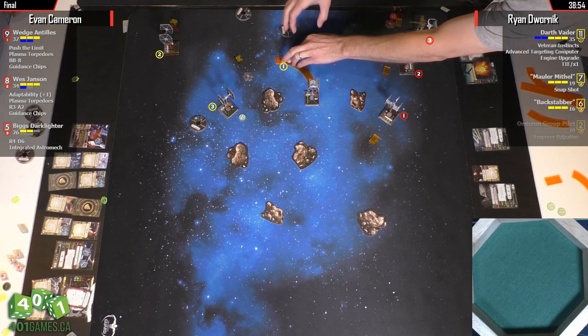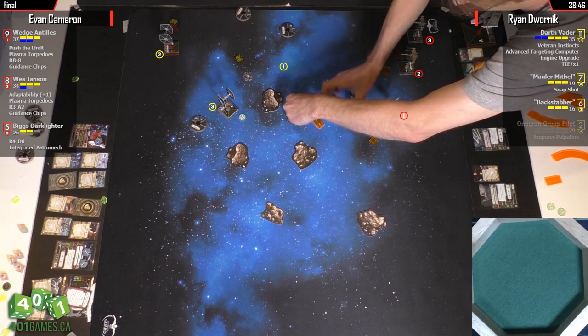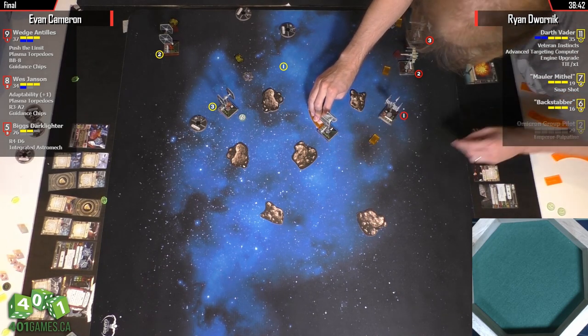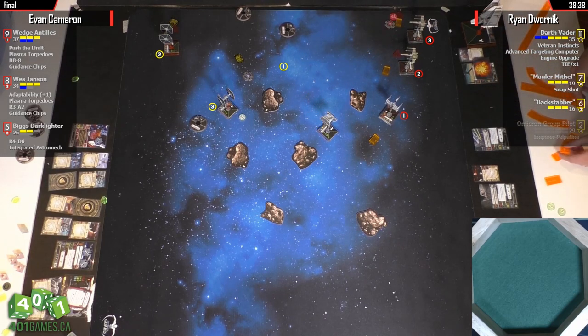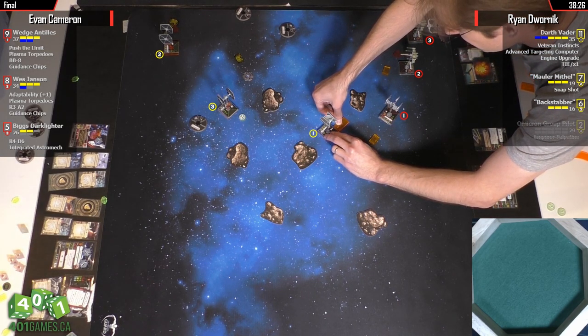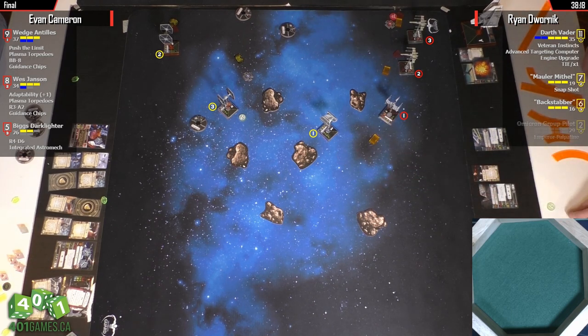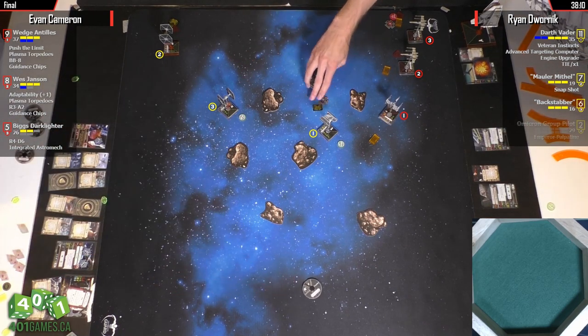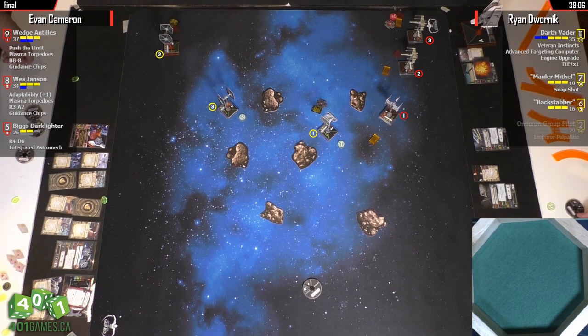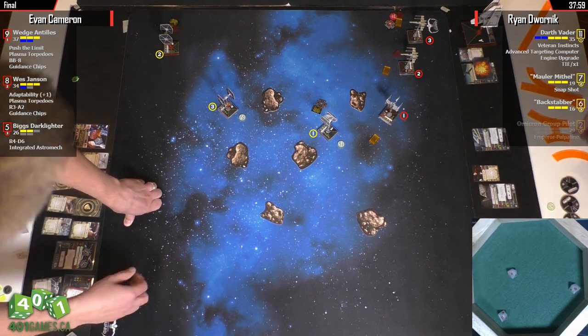Vader's turning out, and Wedge decided to turn rather than 4K — which is interesting. Vader was going after Wedge. Had Wedge 4K'd, they'd be face-to-face. Wedge did a hard two instead — an odd call. He doesn't get a shot this turn. Having Wes and Wedge both shoot on the same turn would have been worth it. Also, Wes doesn't appear to have triggered his R3A2 to stress Vader, which would have been great — locking Vader down to green moves.